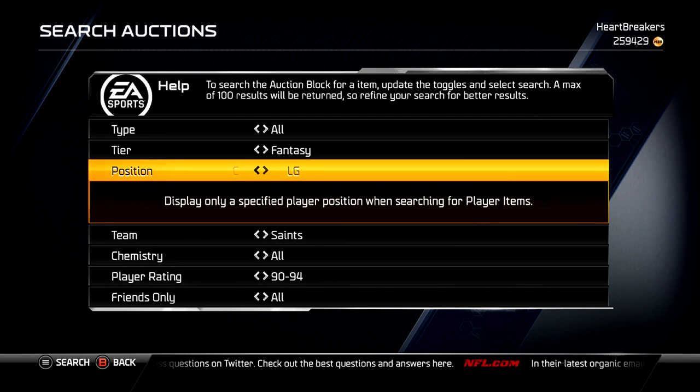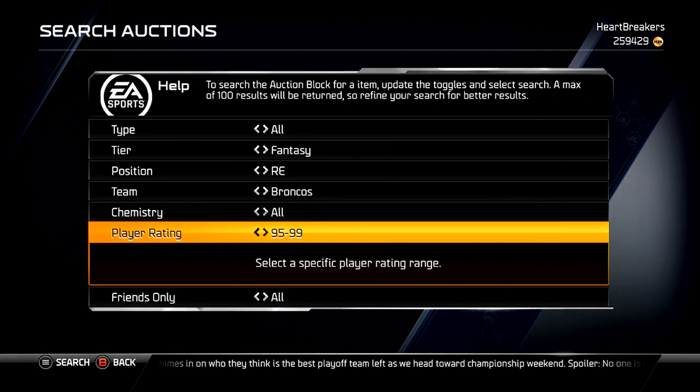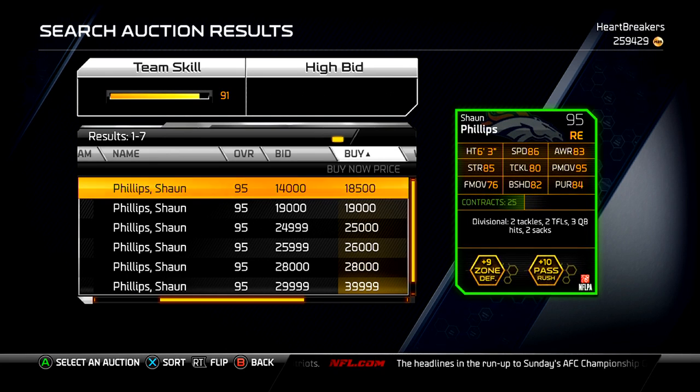Sean Phillips — Broncos. Now I've got to think. Yeah, Sean Phillips. They forgot the S. I was going to say, did they forget the S or is it a different Sean Phillip? But no, it's Sean Phillips. Those are his stats — not the greatest, but good power move and whatnot, not terrible. I had the regular one but I just sold him, and he played really good, so I can only assume this one is going to be just as good. 18,000 — I don't know, a little expensive, but it's not too awful.